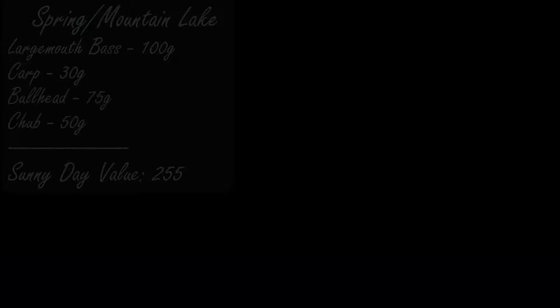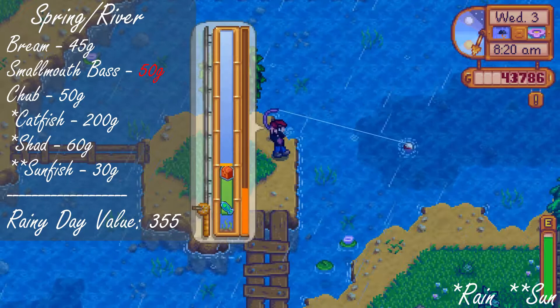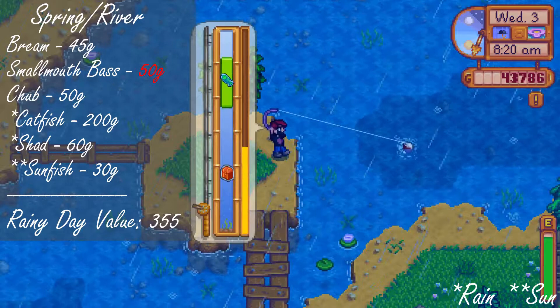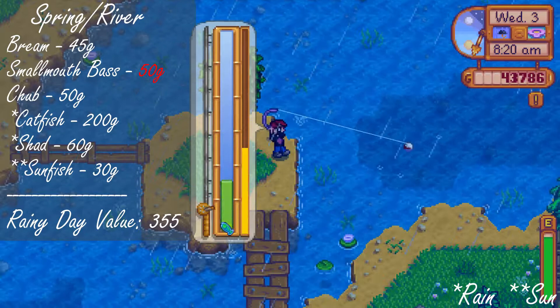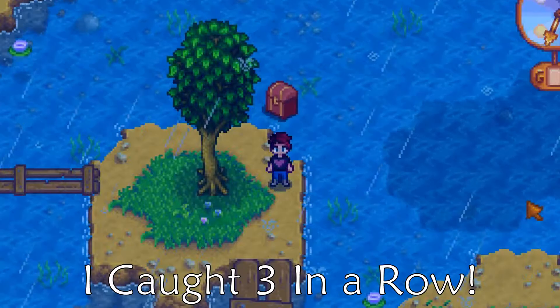On a rainy day your best bet is to fish in the river. One thing to note here is depending on if you're in town or the forest, you'll get either a smallmouth bass or a chub. Both are worth 50 gold and the rest of the fish here can be found at either location, so it doesn't really matter in practice, but I just wanted to point it out so you would know how I added the score up. The main reason the river scored higher for a rainy day is because of the chance to catch a catfish, which is worth a whopping 200 gold.